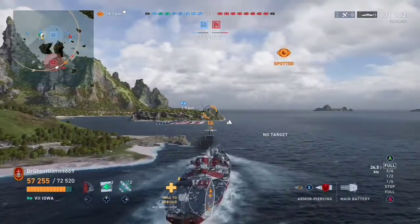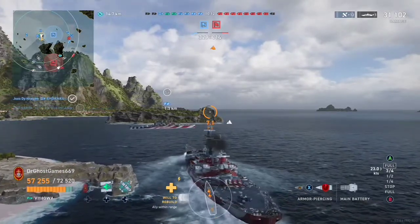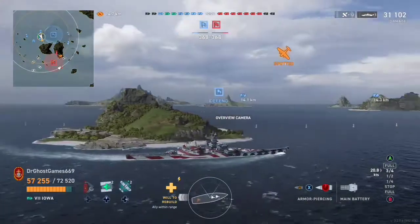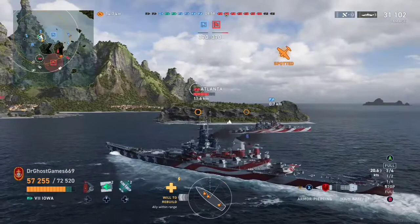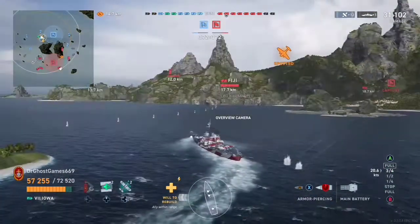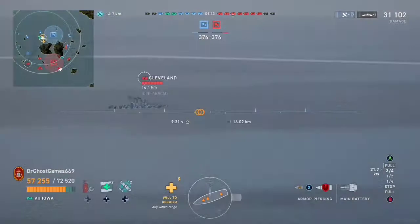We're trying to fire over the island at that Atlanta because he's causing problems for all of us. So we're going to push left now. We see an opportunity and we're going to take it. Me and my friend are thinking — how about we rush down the middle? It sounds stupid, but at this point in the game, we're all focused on the flanks and not the middle, and we're actually going to get a really good center push.